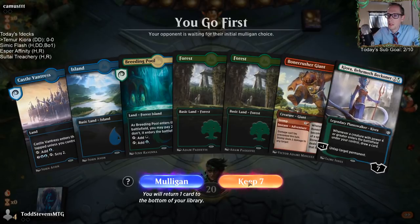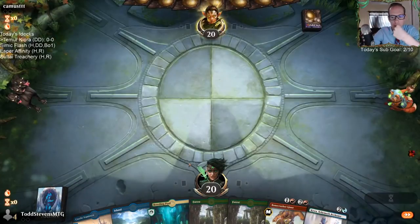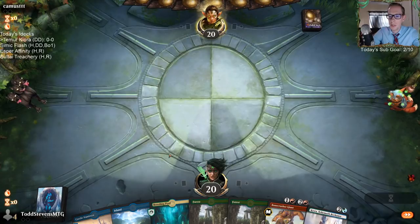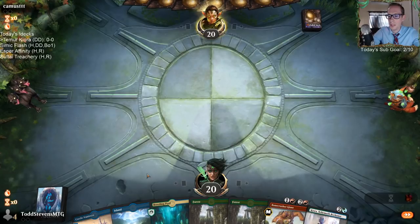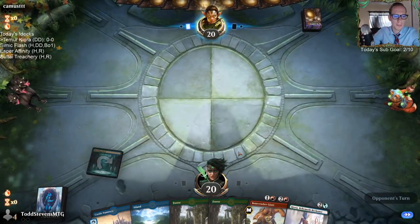Looking at our opening hand — there's no red, I know. If we were on the draw I'd be mulliganing this, but I like having turn three Kiora on the play and then setting up for a good turn four. By that time we'll have had three draw steps and hopefully draw the blue or green Cavalier.